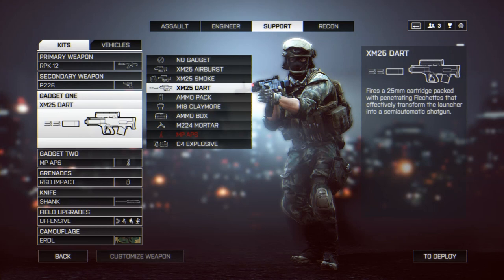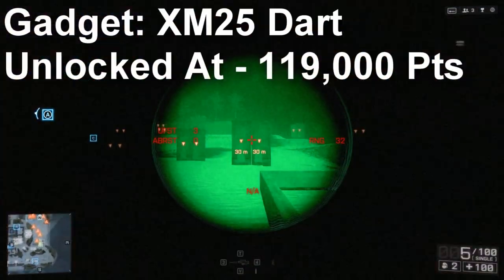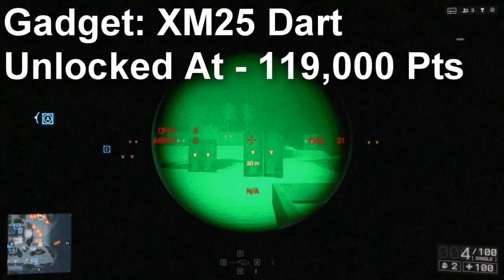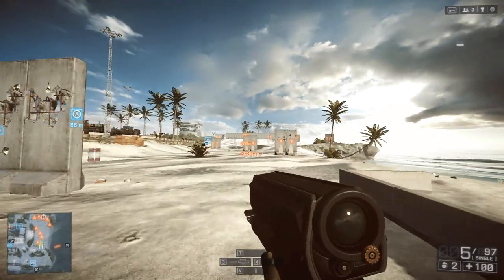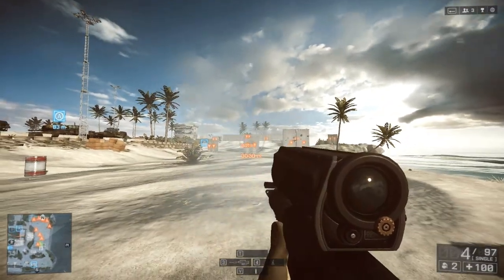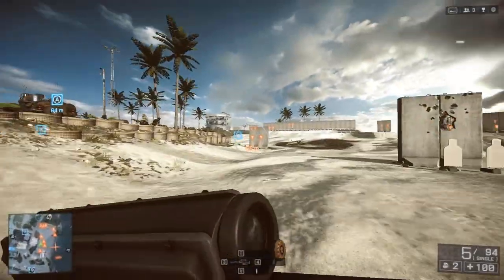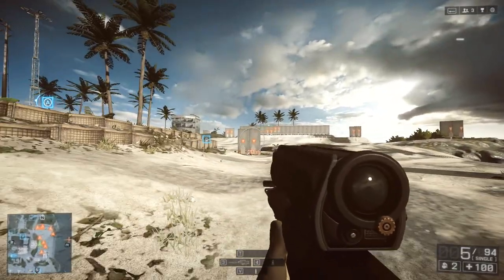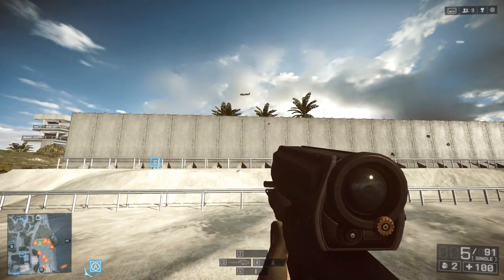The final XM gadget in Battlefield 4 is the XM25 dart. Unlike the smoke and airburst, it does not fire an explosive round. Similar to the M26-type shotgun dart, the XM25 dart is basically a shotgun — it fires pellets, making it a very effective close-quarters weapon. However, it seems relatively inconsistent past 20 meters, and is most effective within 15 meters.